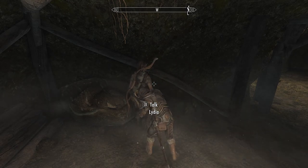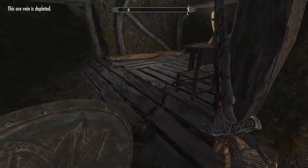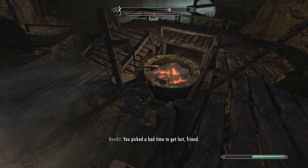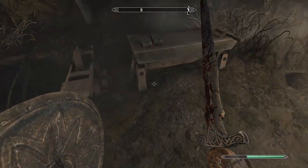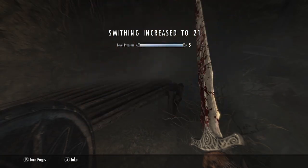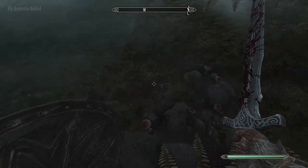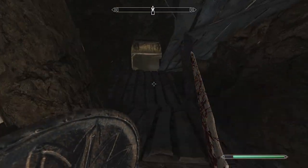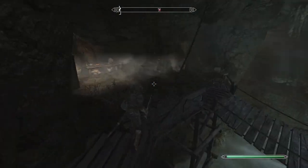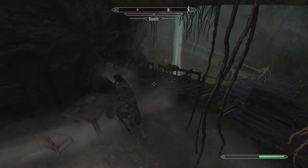Lydia is using her bow right now. Housecarls eventually get to about level 70 in archery. I mentioned this earlier, but housecarls have some of the best stats for followers in the game — one-handed and two-handed very high. At max level, archery will be 70, one-handed is 100, block is 100, heavy armor is 100. She scales up to level 50.